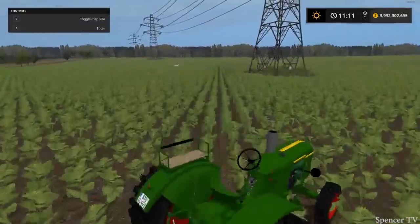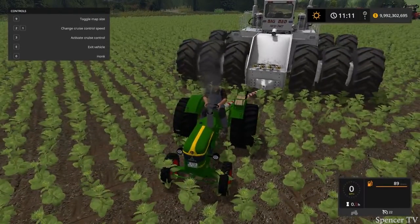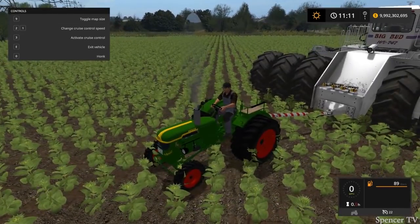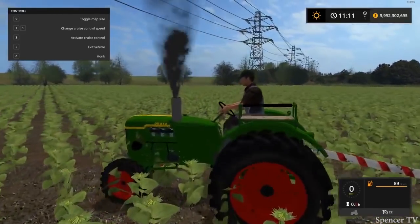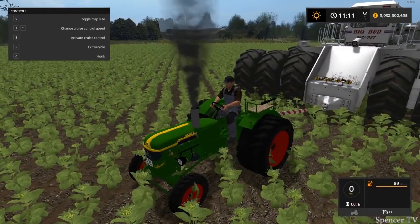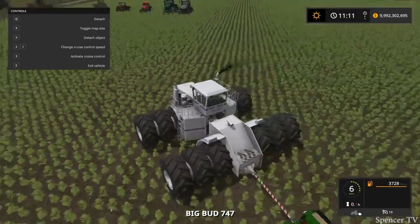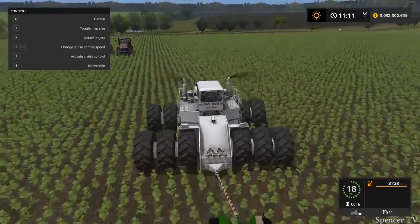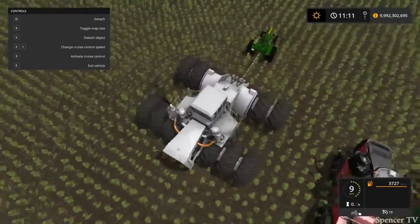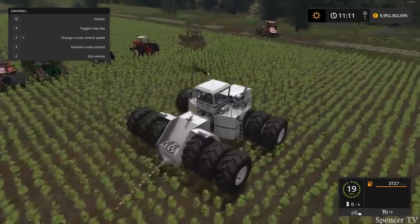Okay, let me try something guys - let's hop in the Deutz and see if the Deutz can pull the Big Bud. She takes forever to get fired up, but I like the noise it makes. There we go - look at that guys, we're just spinning. It's all wheel drive, looks like the front tires are spinning as well. Oh my goodness, okay let's not try that - we don't want to break an axle or rip the back tires off. Let's pull her up and throw her somewhere. She's swaying, got a little speed wobble on her.